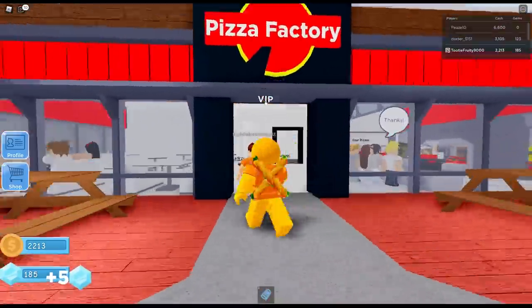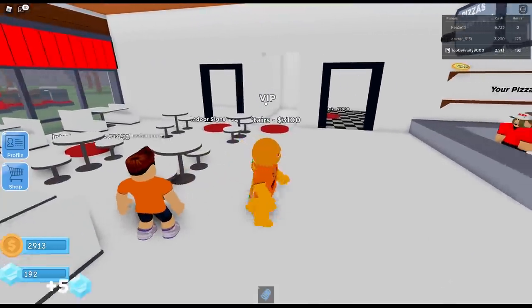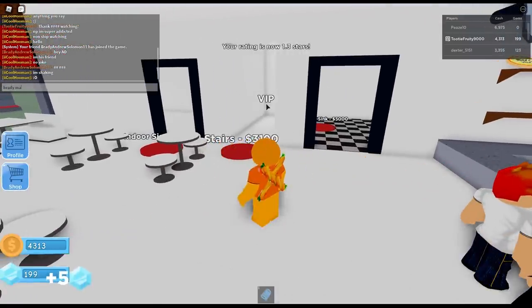Hey, what's up Brady? How you doing? Welcome to my pizza place! Do you like it? This is how you enter the pizza parlor — you gotta spin 80 times! Oh, you didn't do it right! Hey, excuse me — you can't be pushing the owner around! Geez!